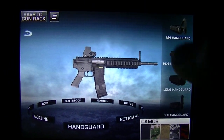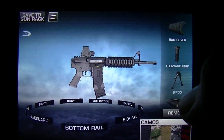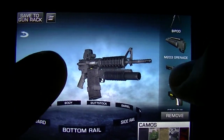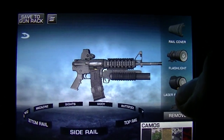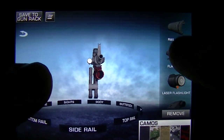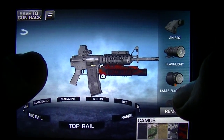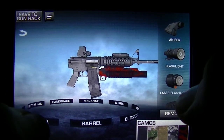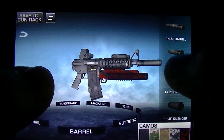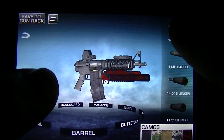Hang guard — jeez, you can make this thing like a sniper, shotgun, grenade launcher. I think I'll do that. And then I'm just gonna add a little red tiger camo, flashlight, top rail, and PEQ — neat laser vision, whatever. I think I'm gonna do a small barrel — actually no, that looks stupid, I'll go like that.